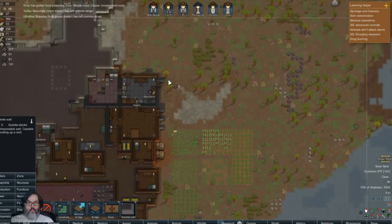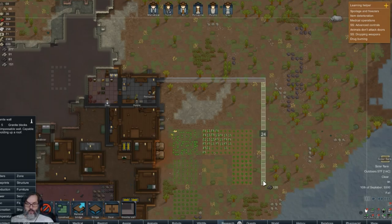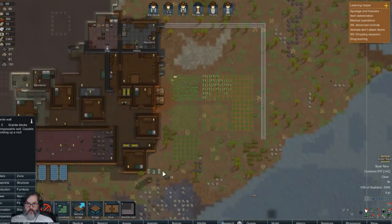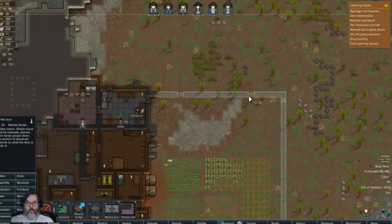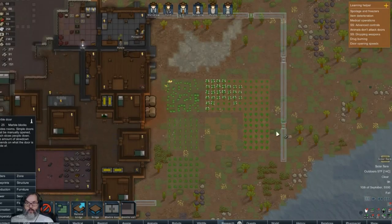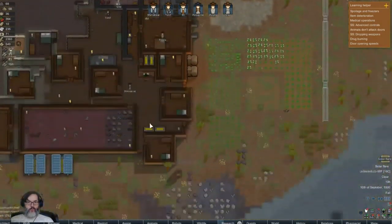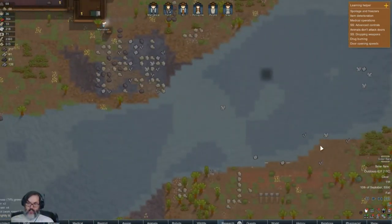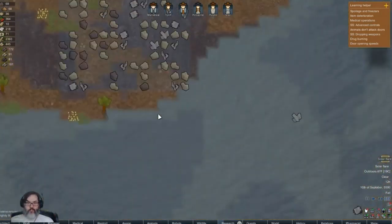I wonder if I want to enclose this - I might. We have 277 granite blocks. That's 120, 240, 250, 260, 270. Then we'll want marble - marble doors maybe. Let's put one here, here. And then we'll worry about the rest later. We'll start enclosing this that way they can't get directly in maybe.